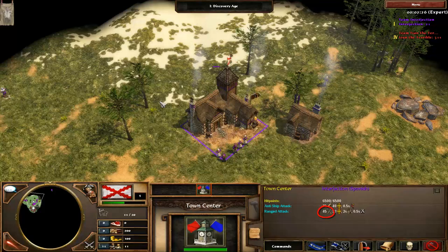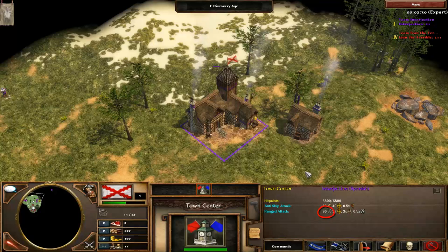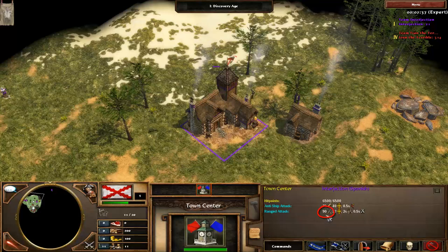However, there is a maximum of 10 settlers which you can have in the town centre to increase its damage, up to 90. Any more settlers you put in the town centre after that, such as this 11th settler, the attack damage will not increase.